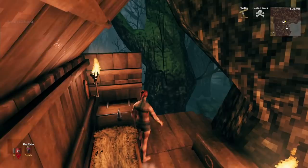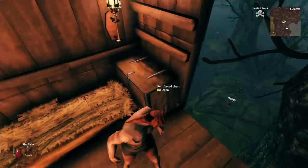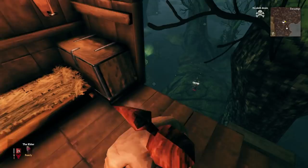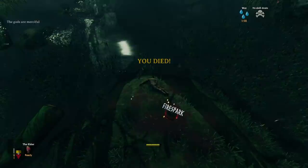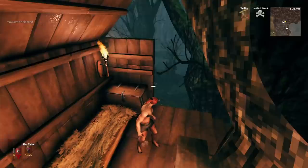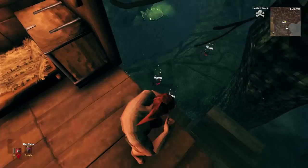Now you might say: aren't I going to lose skill points for dying? Yes, but only the first time. Once you die that first time, that's your only loss, because now you have the no-skill-drain buff that lasts a solid 10 minutes — so you can just rinse and repeat over and over. If you're fast enough you can also maintain it throughout the boss fight, so if something terrible happens you won't lose any more skill points. That's the trade-off for being able to fight any boss super easily.